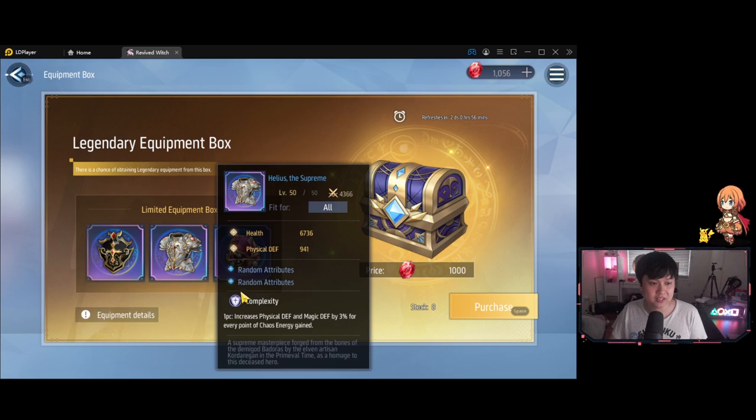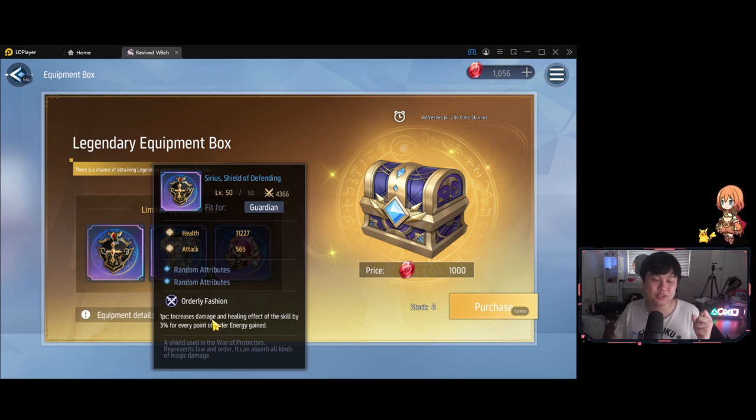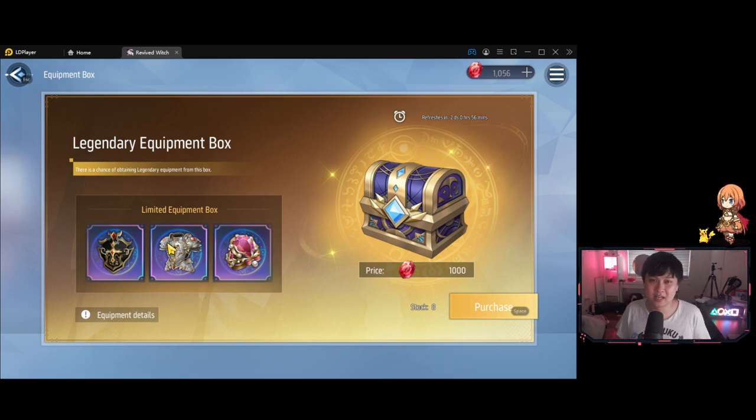Moving on, we have complexity for Helios as well as the other armors: increases physical defense and magic defense by 3% for every point of chaos energy gained. This is actually kind of good, and it's hard because the armor piece effect unbending will is also quite good. Very similar concept — physical defense and magic defense multiplied by your chaos points times 3%. The maximum amount is probably around 10 points, so about 30% for both defenses. But I think the calculation is after you've consumed the energy, so probably closer to 27% each. What's really nice about complexity and orderly fashion is that when you go into burst mode with the star thing, it goes crazy — if you're spamming skills and energy isn't depleting, you're getting a constant 30% bonus. These items are significantly better than the ones dropped in the equipment stage.